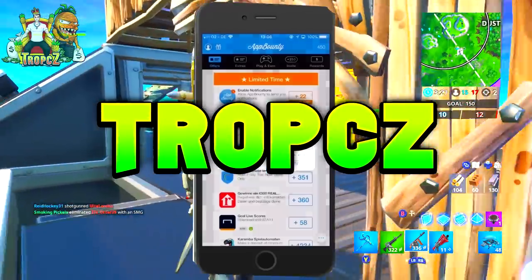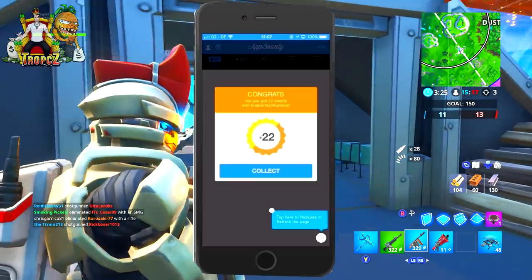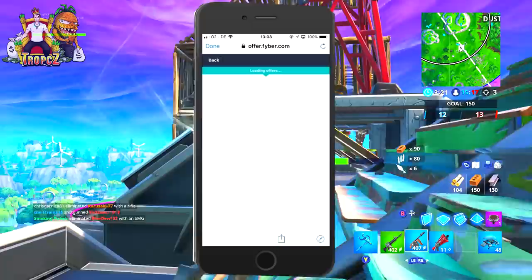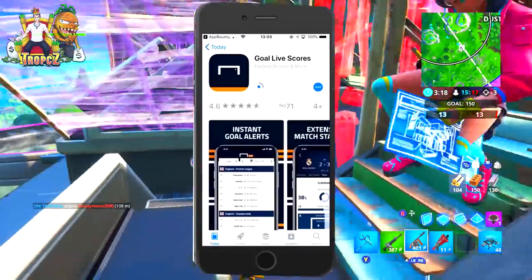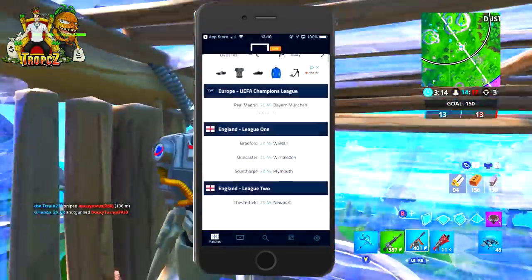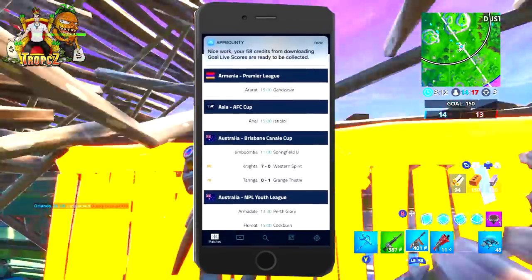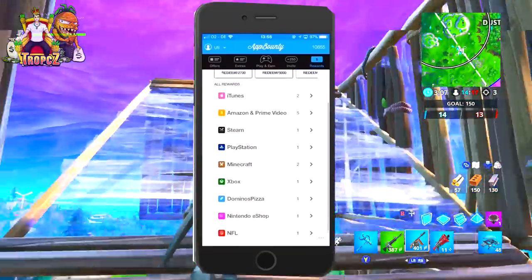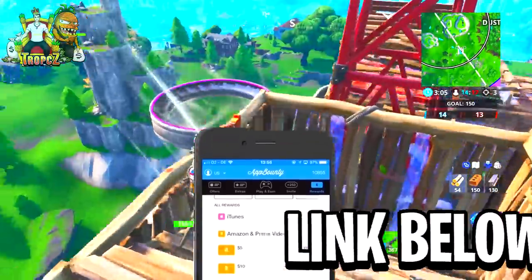Now once you are in there, what you want to simply do is click that play and earn tab, and from there what you can do is download some apps, play them and use them in order to gain some points. Now these points can be redeemed to get a bunch of different gift cards — a variety of gift cards. You guys can get anywhere from iTunes gift cards, Xbox gift cards, PSN gift cards, and more. So definitely go ahead and check it out. I'll leave a link down below.